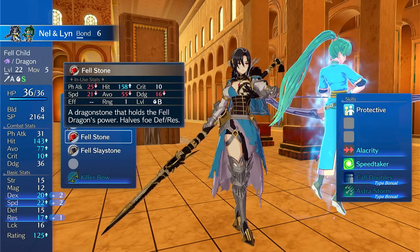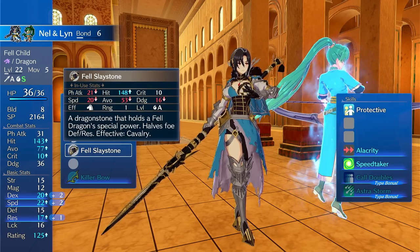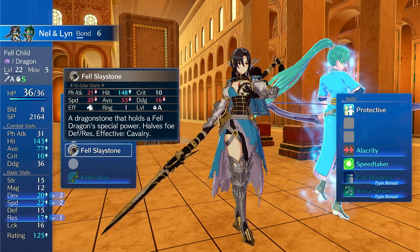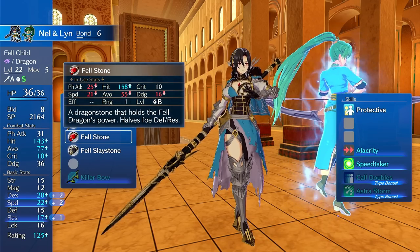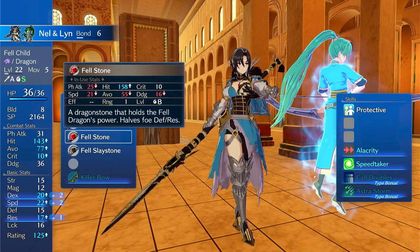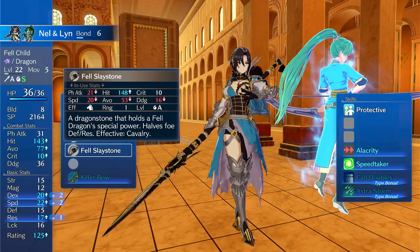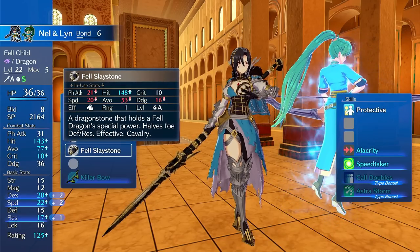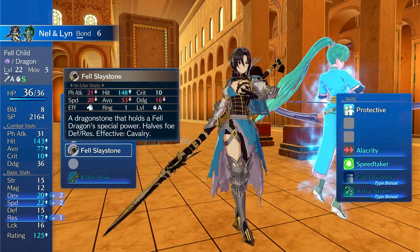However, you will lose access to the Fell Stones — the Fell Dragon Stones — and each one does different things. This one ignores half of the target's defense and res, which is really good for penetrating armor. This other one is good against cavalry and also halves their defense and res, so it's really good at killing cavalry.